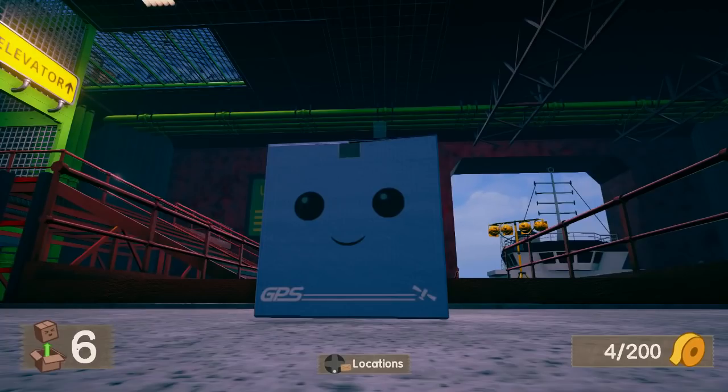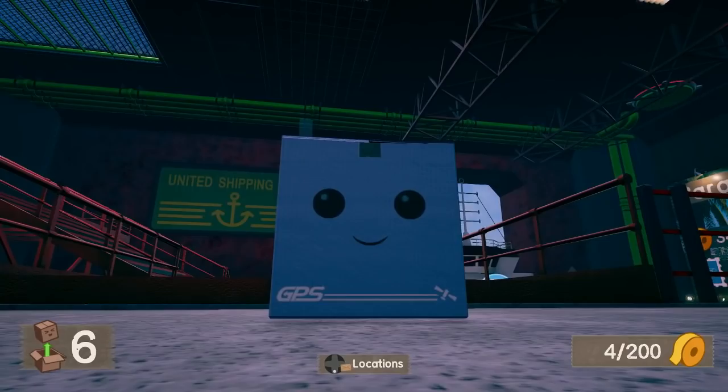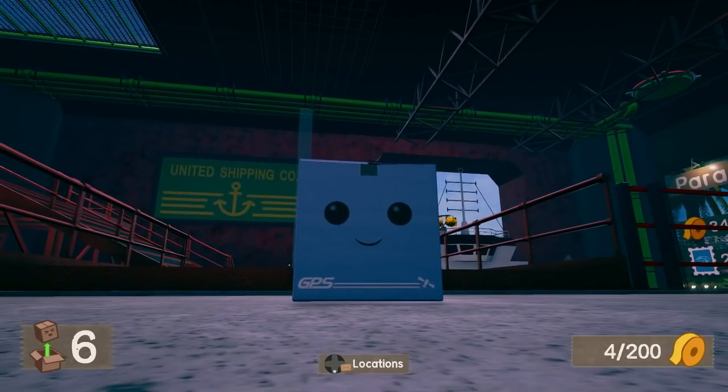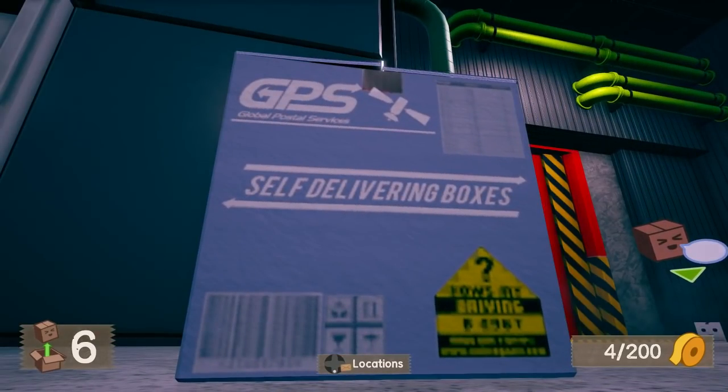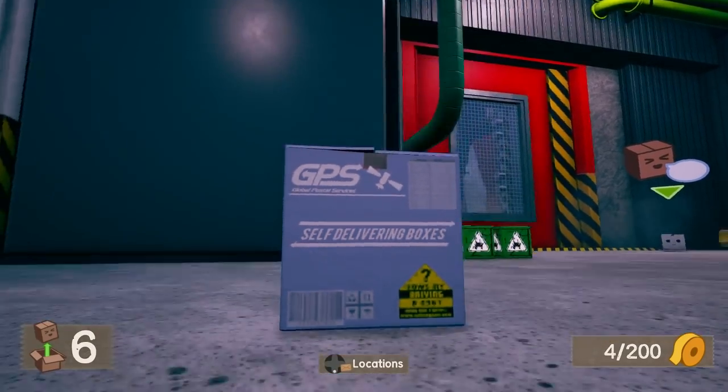Stare into the face of murderous despair. Hello everybody and welcome to a Let's Look At of Unboxed by Prospect Games. Do not trust anybody that smiles like this. This is an interesting game — it's a 90s style 3D platformer, at least that's how the developers describe it. And you play as a sentient box, created by GPS. Self-delivering boxes, that's what we play as.